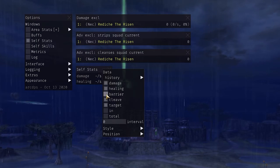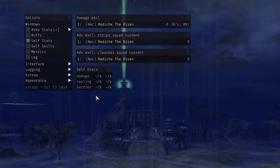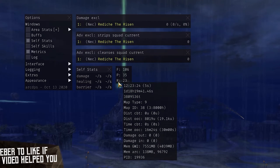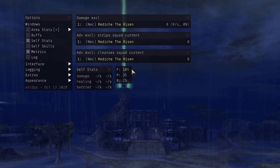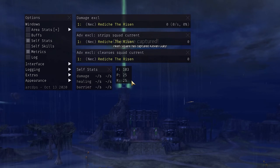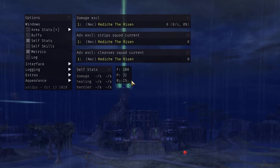You're almost there — we've got one last step. Open your options and enable the metrics window. This will show you three values: F, P, and R. F is your current FPS, P is your current ping, and R is kind of like the FPS of the server, to keep it simple. R is the most important value here. If it goes below 20, it will turn red and you will most likely start experiencing skill lag. This can happen even before you engage in the fight, allowing you to prepare yourself and adjust your playstyle without being caught off guard by the skill lag.